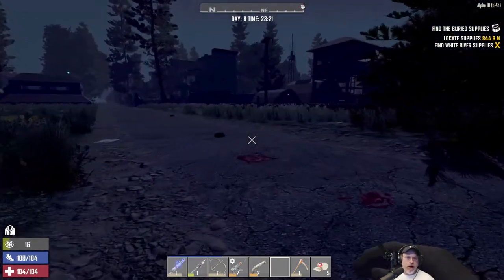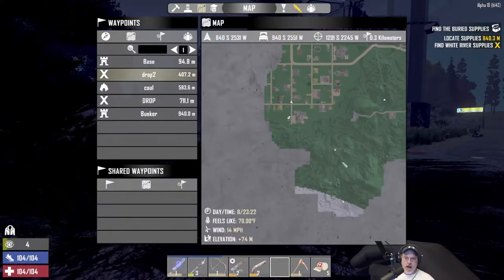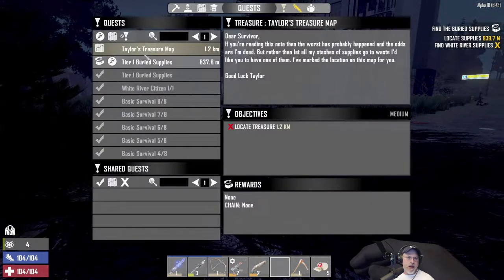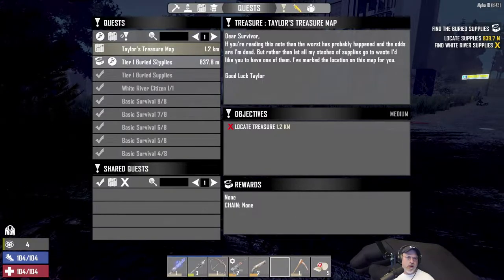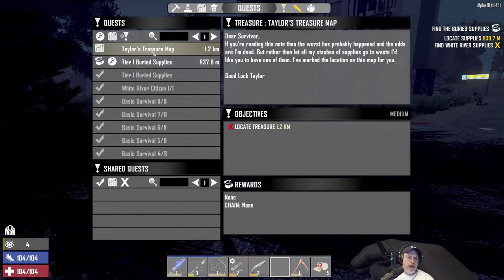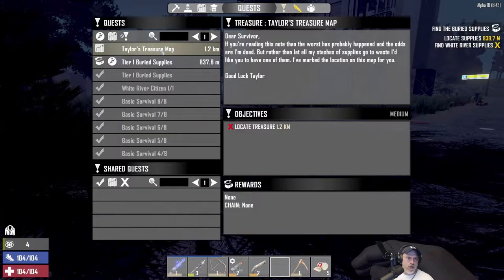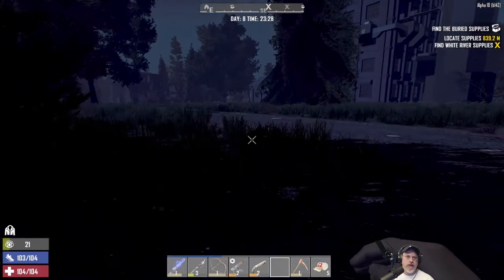Our objective right now is to go to the airdrop, which should be around here, and then do the buried treasure quest. I don't think the zombies will spawn when you do a normal treasure map — I think that only applies to the trader quest. But I could be wrong, so we'll see.